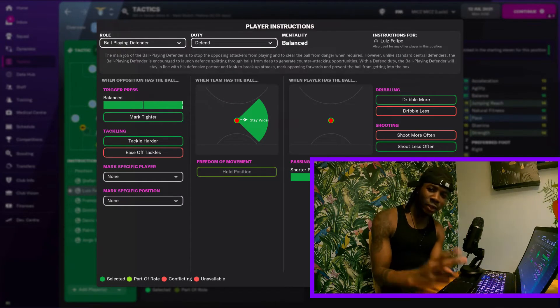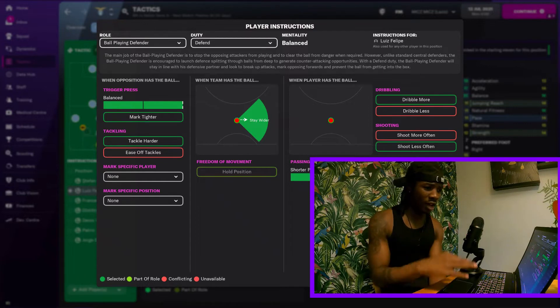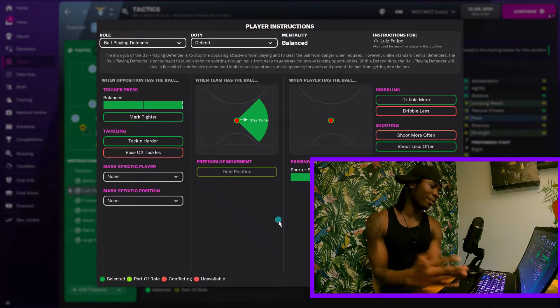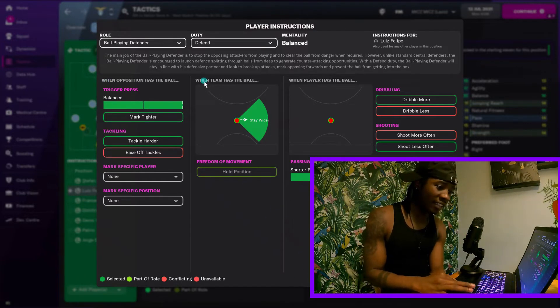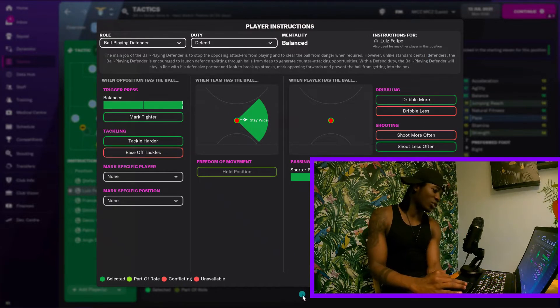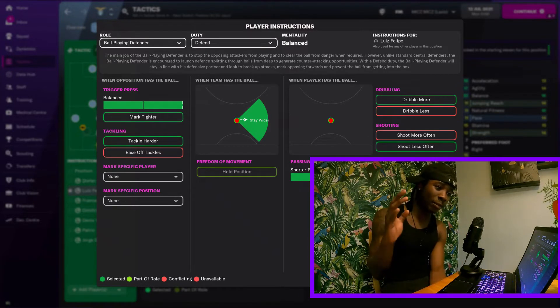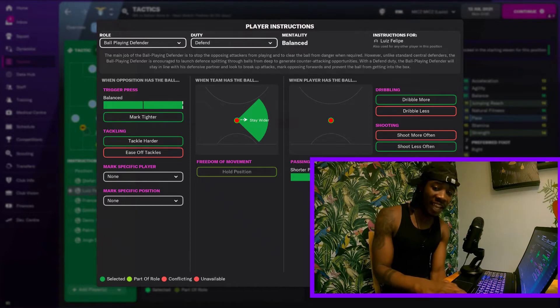He's got a three at the back - two centre-backs on the exact same role, which is ball-playing defender on defence. They're on balance, marking tight, tackling harder, staying wider naturally, dribbling more, shooting less. Both of them doing the exact same thing.